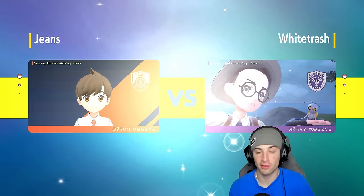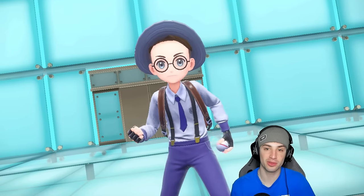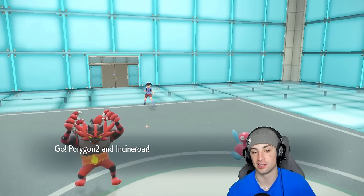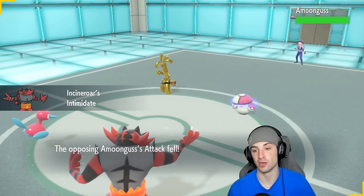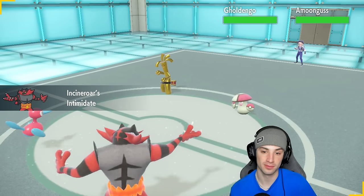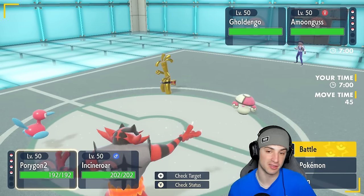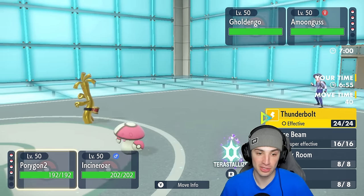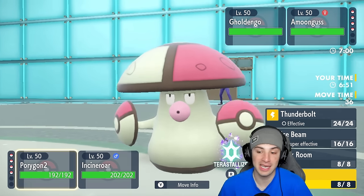King Gambit is ridiculously strong as you guys saw last match — just top tier. Speaking of top tier Generation 9 Pokemon, I have a big video coming out soon — it's going to be kind of like Wolfie's style, been working on it for a few weeks. It'll be an information-based video with a lot of editing, hopefully you guys are excited for it. But this content isn't going anywhere. They end up going Amoongus and Goldigo — same lead as the other person.